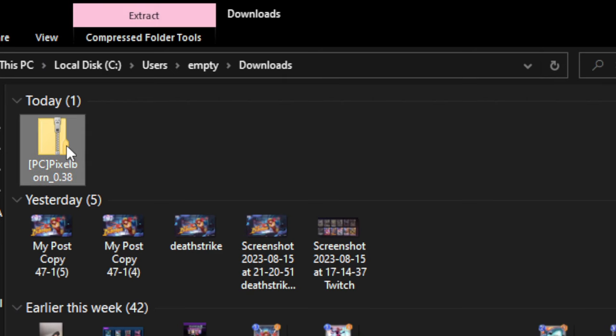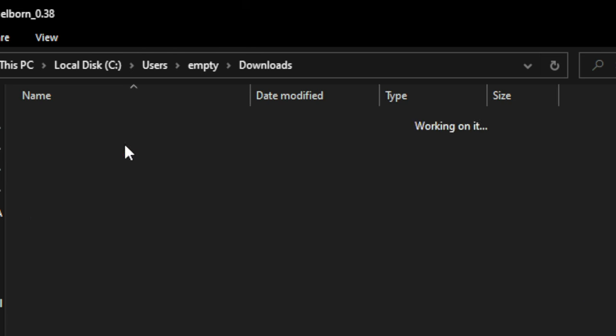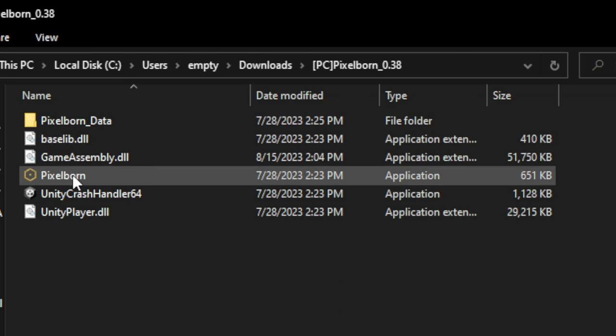Once you have the PC or Mac zip downloaded, you're going to use the program to unzip it, which a lot of you already have. You can use something like 7-Zip and just extract it to its folder. And once you've done that, inside the folder you'll see the program right here, so go ahead and just launch that.